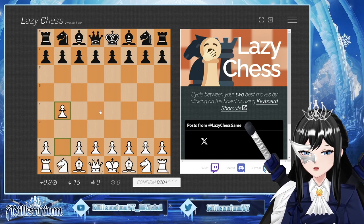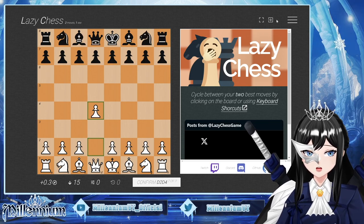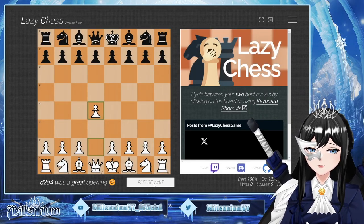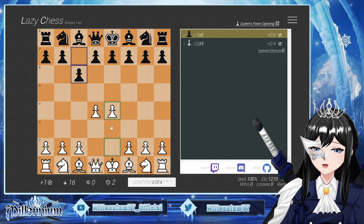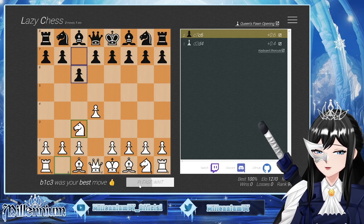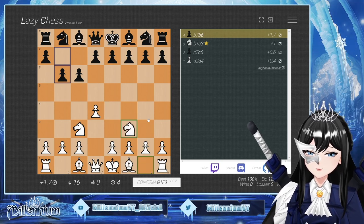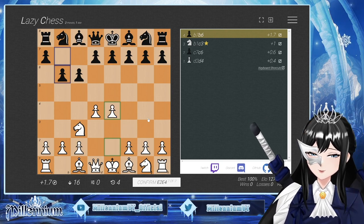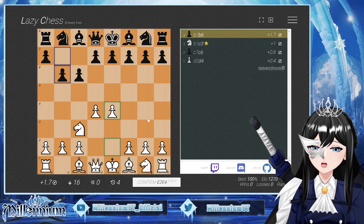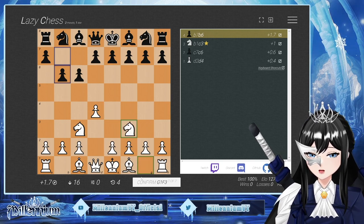How can I choose it? How can I start the game? Start, play, confirm? The knight looks good — yes, either this or that. I don't want either of them, but okay, which one would give us the most freedom? Let's develop the knight — yeah.